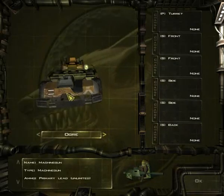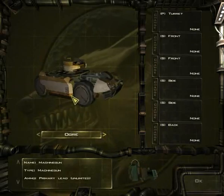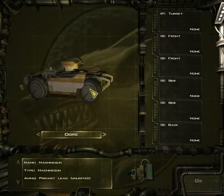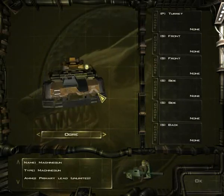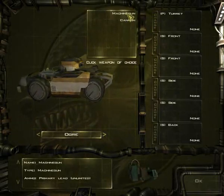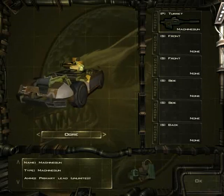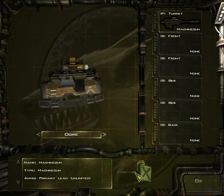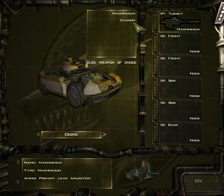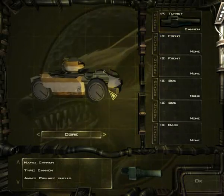First, let's take a look at our new toy. Yeah, that's one big thing, and as I said, it looks a lot like that APC from Aliens. Another thing — it has two mounts for weapons on the turret, but you can't change which weapons will be primary. So you can either have two machine guns or two cannons.